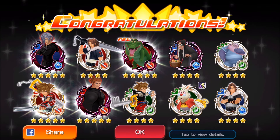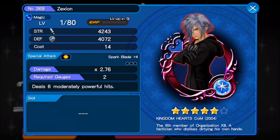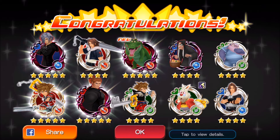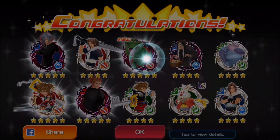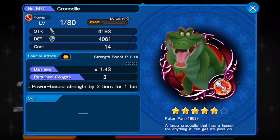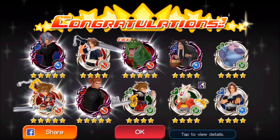This is interesting. That's another Saxion to add to my Saxions, and then I got him. And then we got Crocodile, which I'm actually okay with that, because I didn't have Illustrated Sora. So that was actually pretty decent for me.